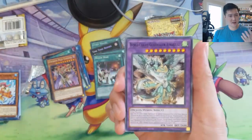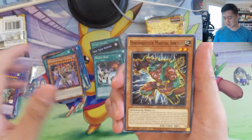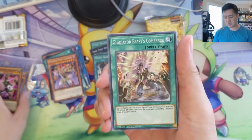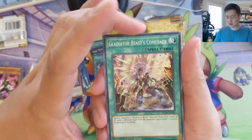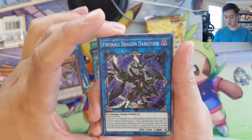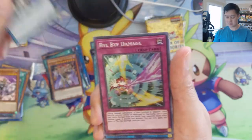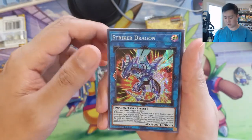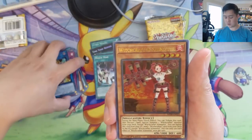My main approach to opening Yu-Gi-Oh cards has been these reprint sets, because for new sets there's like a $100 card but then everything else is pretty low in price. Firewall Dragon, Dark Fluid, Bye Bye Damage, Striker Dragon, and Witchcrafter.